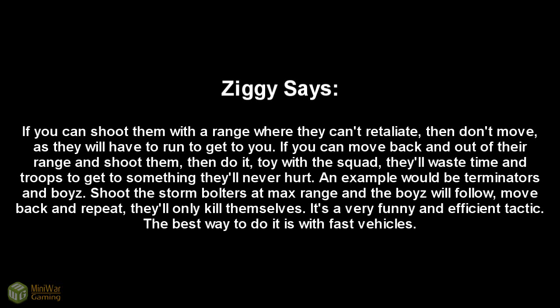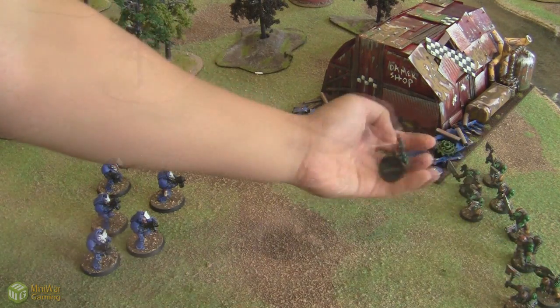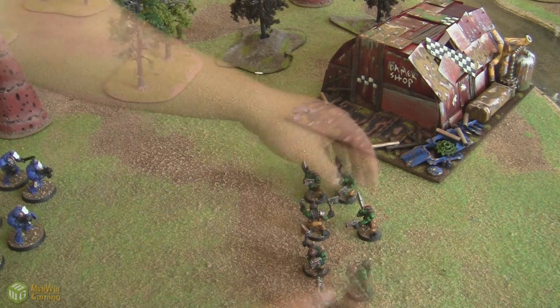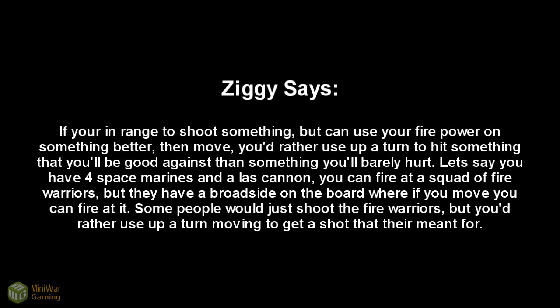If you can shoot them at a range where they can't retaliate, don't move — they'll have to run to get to you. If you can move back out of their range and still shoot them, do it. Toy with the squad; they'll waste time and troops getting to something they'll never hurt. An example would be terminators and boys: shoot the storm bolters at max range and the boys will follow. Move back and repeat — they'll only kill themselves. It's a very funny and efficient tactic, best done with fast vehicles.